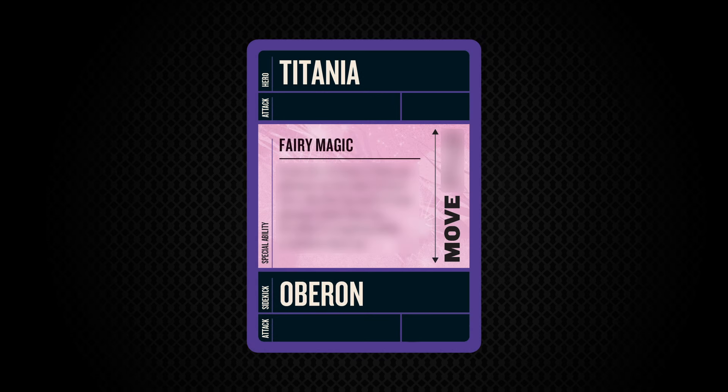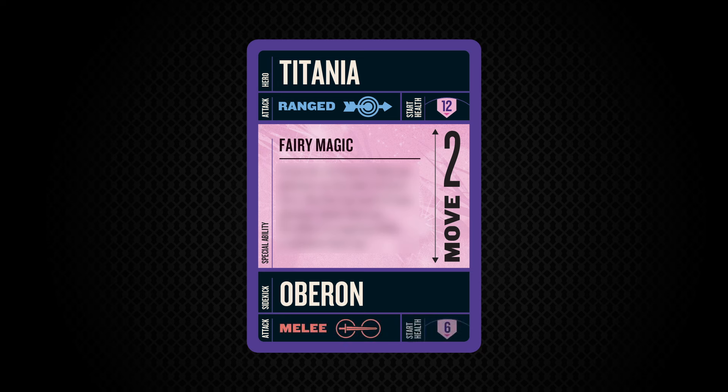Today, though, I get to reveal the rest of her ability card. Let's start with the fact that she's Move 2. She's ranged and has 12 HP. Oberon, on the other hand, is melee with 6 HP.